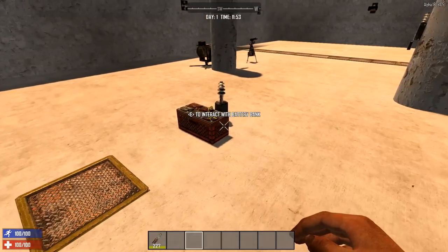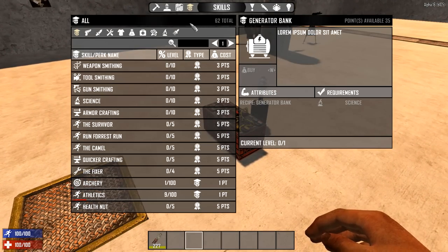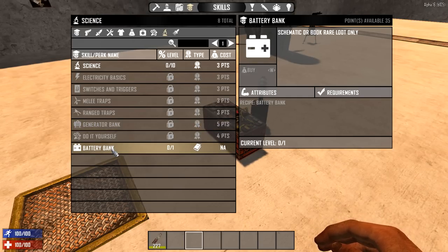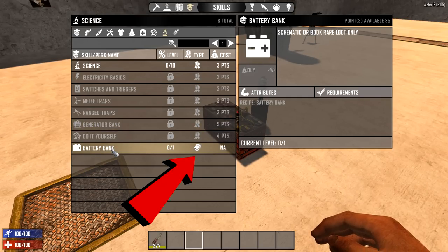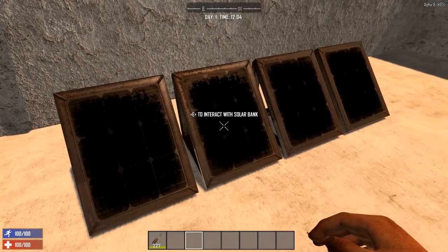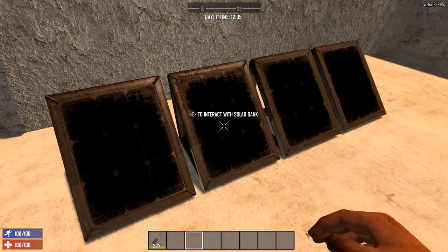The generator and battery bank can be crafted at a workbench, and it requires you to learn the generator and battery bank perk. Battery bank perk can only be learned from schematics. The solar bank, on the other hand, can't be crafted at all — it can only be found as rare loot or bought from the trader.